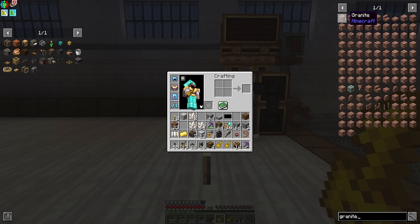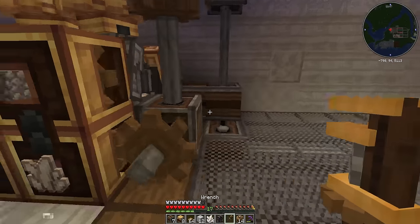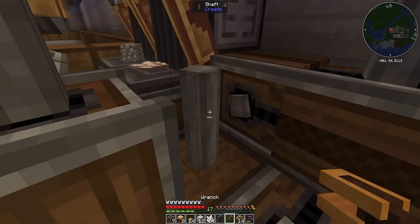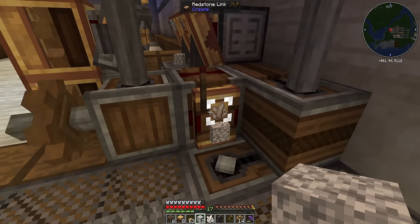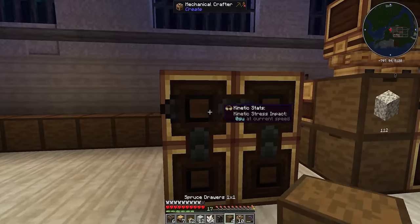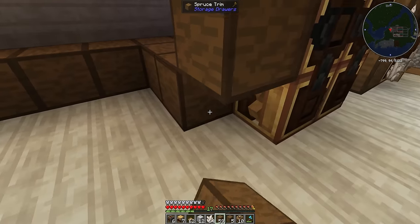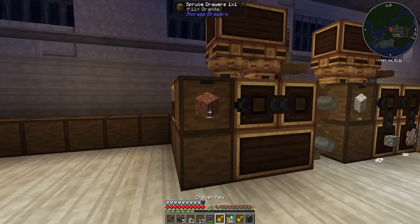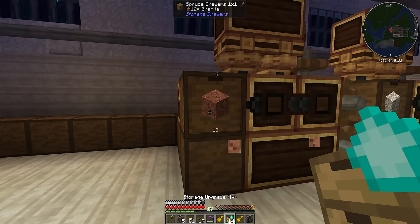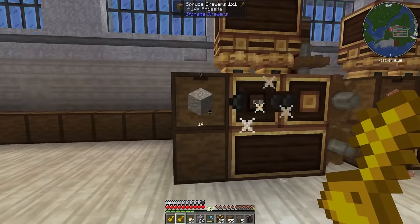Now how do we make granite? Diorite and quartz — so literally the same machine again. I'll also add an off switch with a clutch and a threshold switch so it doesn't run endlessly. And granite is now going into its drawer with upgrades. Next up is andesite, which is just diorite and cobble — same setup again. Done. We've automated diorite, granite, and andesite and have hardly taken up any space at all.